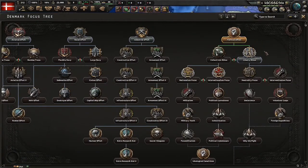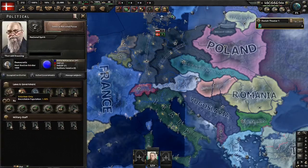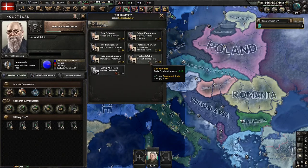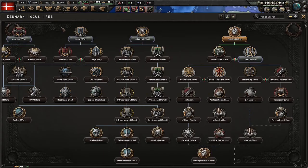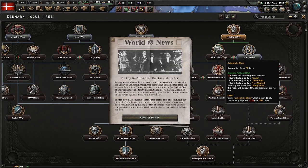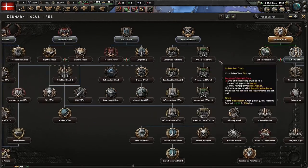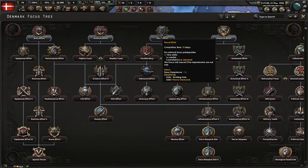After political effort, we're going to put fascists in government — fascists in government. And then we start and wait till we can go down the fascist route. But now we go naval effort.